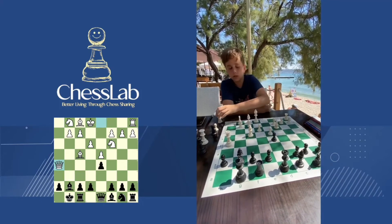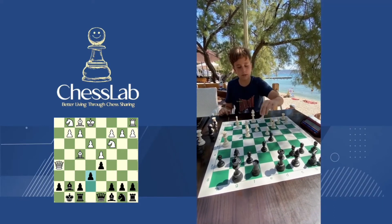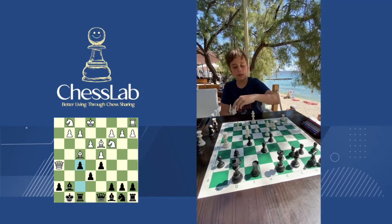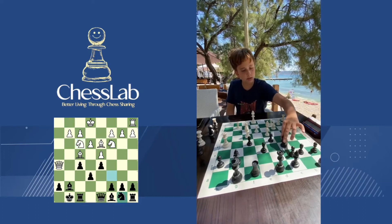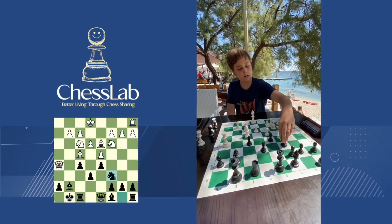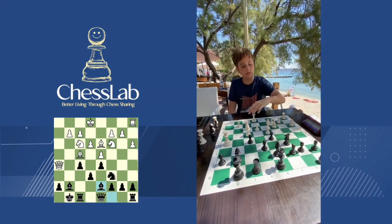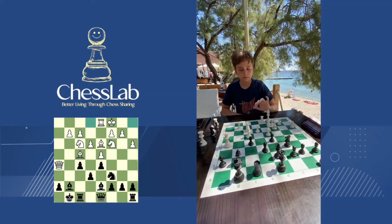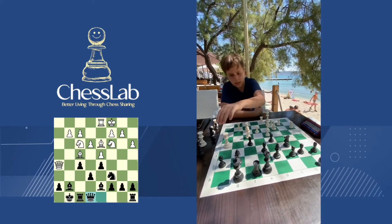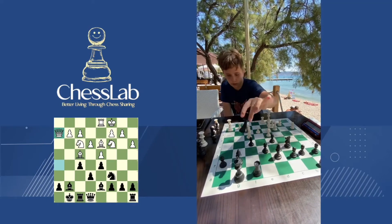And I take with the Queen. e6, Bd3, and f5. I play Nf3, Nc6, a3 — because I don't want his knight on b4 — so a3. Bd7, castle, and he wants to exchange Queens, but we don't want to exchange Queens. Bd6.